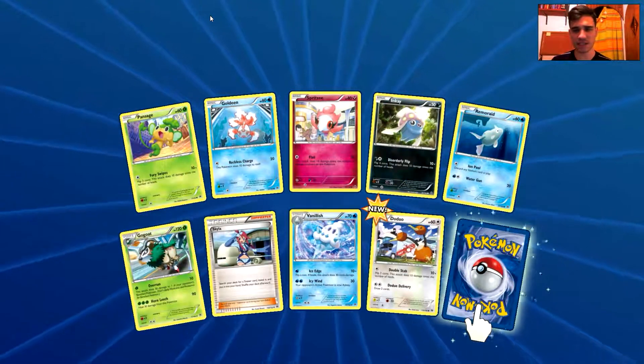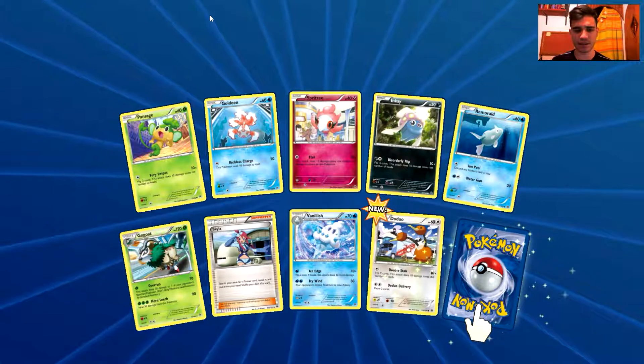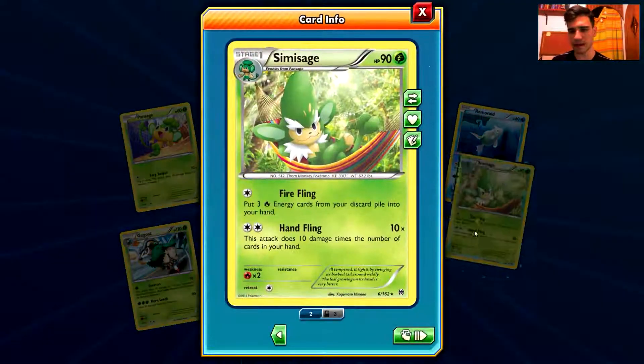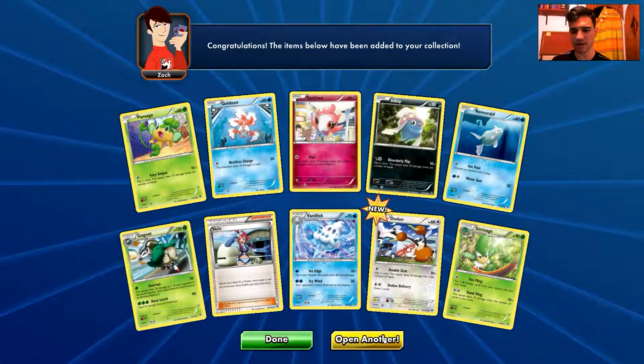We have a Pansage, a Goldeen, a Spritzee, an Inkay, a Remoraid, Gogoat, Skyla, Vanillish, Reverse Hollow, Druddigon. And the rare is a Simisage. Not impressed with this card either.